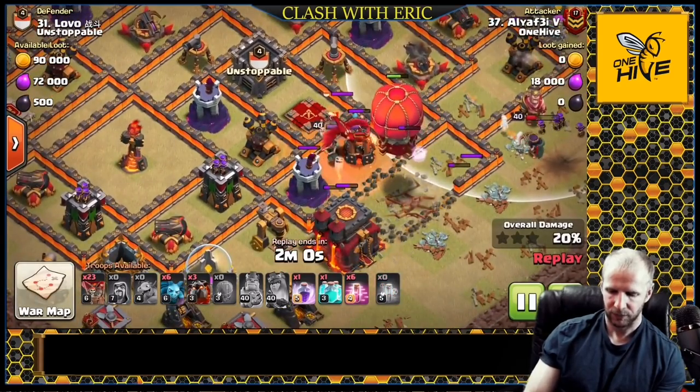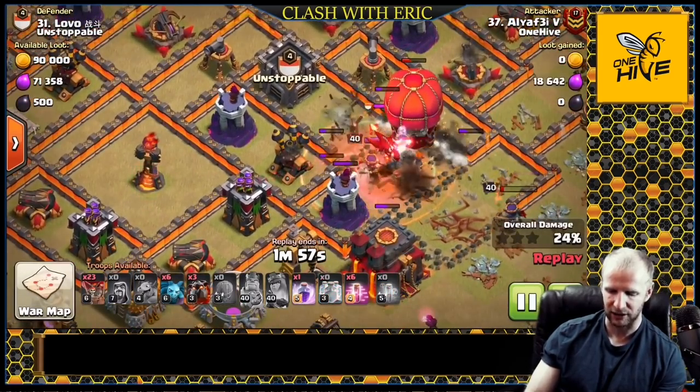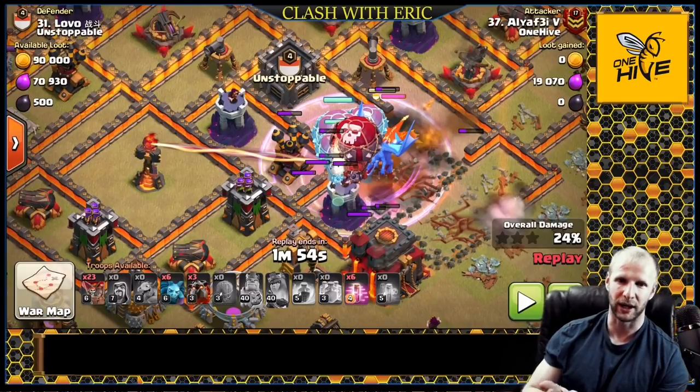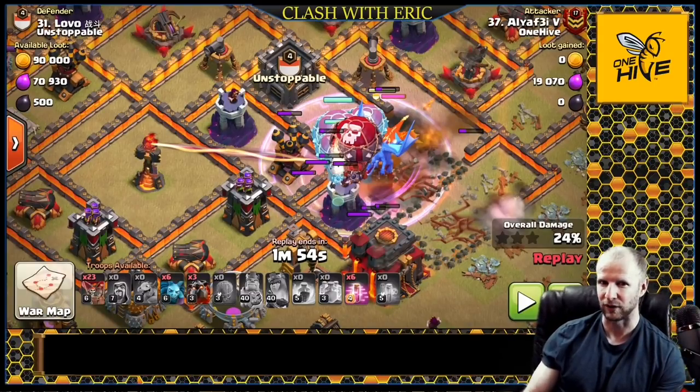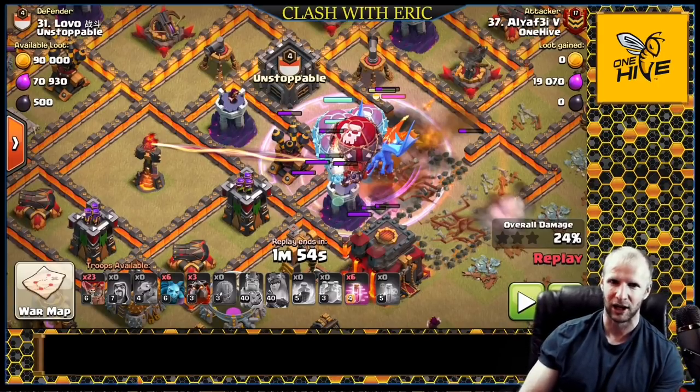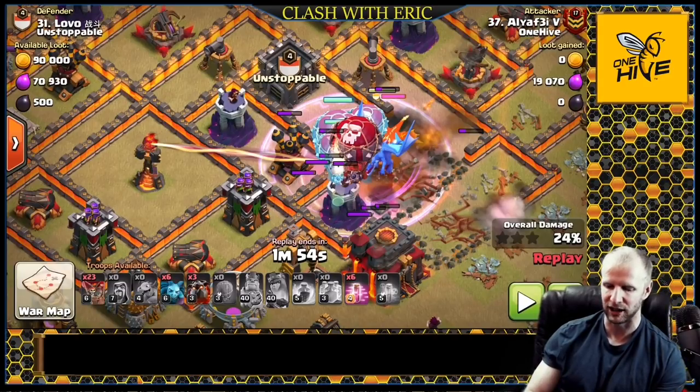You want to bring a poison with this strategy. If you know there is nothing in the CC that is going to threaten your electro dragon, you can go in without a poison - but for a fresh hit always bring a poison. A witch or something in the CC can really mess this attack up, as the queen may not go down. If your heroes have already been used up front and you don't have rages or skeleton spells, bring an extra baby dragon to lure the enemy CC off to a safe area.